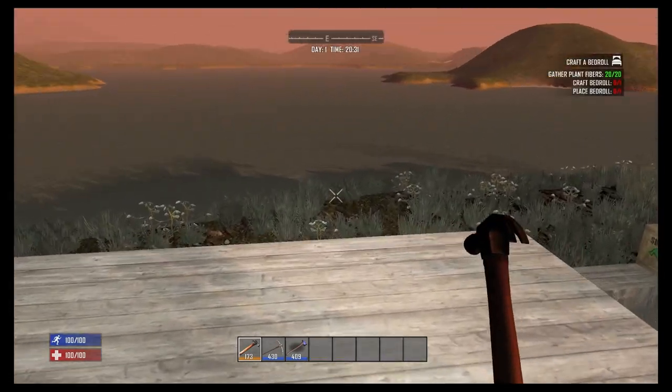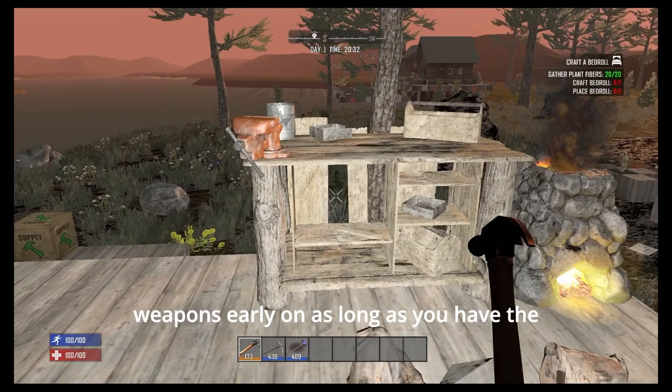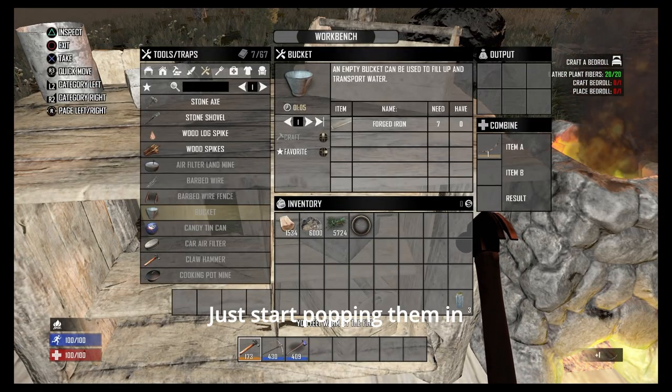What's up couch potatoes — a quick tutorial on how to get max weapons early on. As long as you have the resources, you need a workbench for this — just start popping them in.